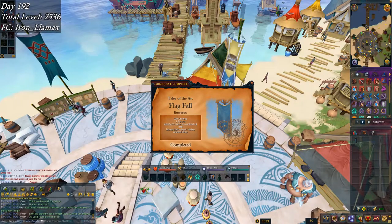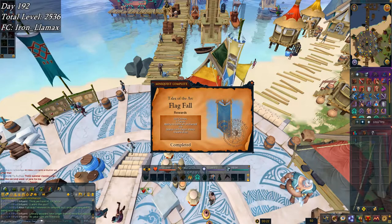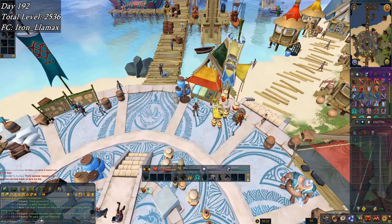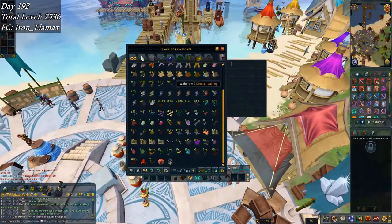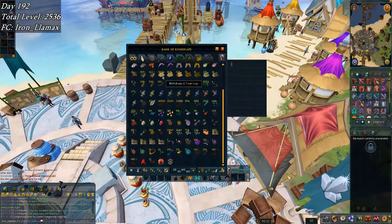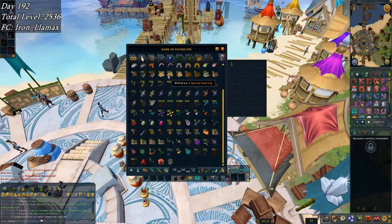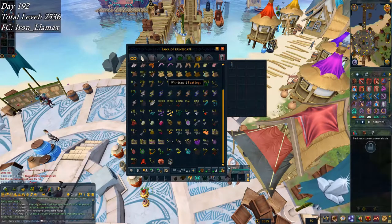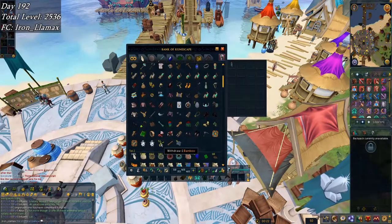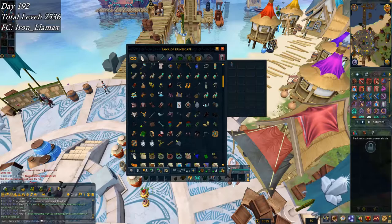On to day 192 — figured it was finally time to start taking care of ARC mini-quests. I did some more teaks this morning, and there's the end of Flag Fall. I've got probably enough to stop doing teaks for now: 76.7k teaks and 1.5k special teak logs. That's going to save me a lot of money. It should be enough for 99 Construction between that and monthly god statues. I did one contract so far while completing Flag Fall, and I'm going to start working on those mini-quests.